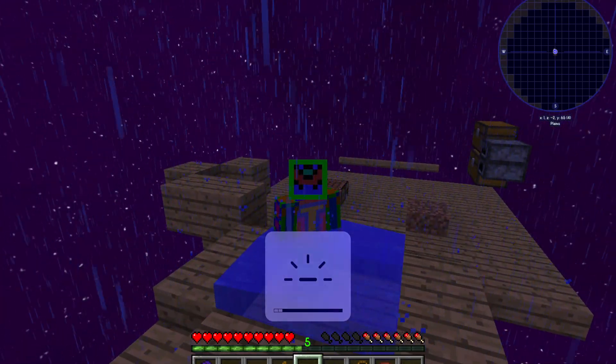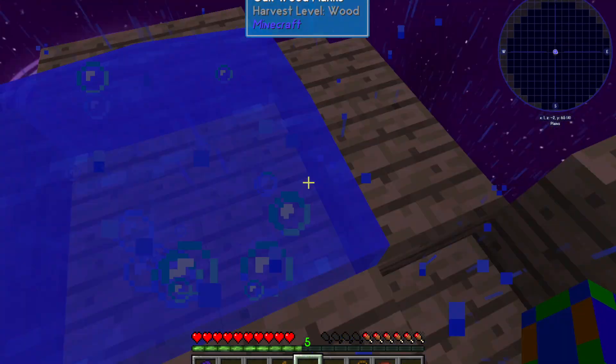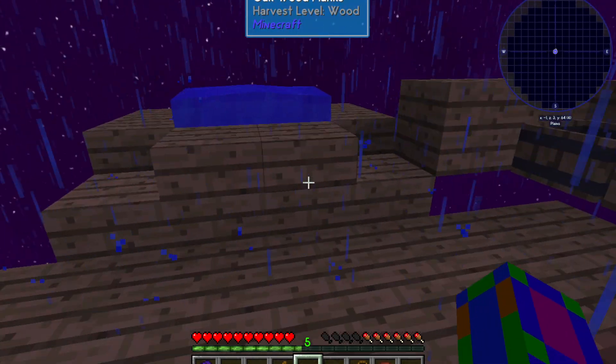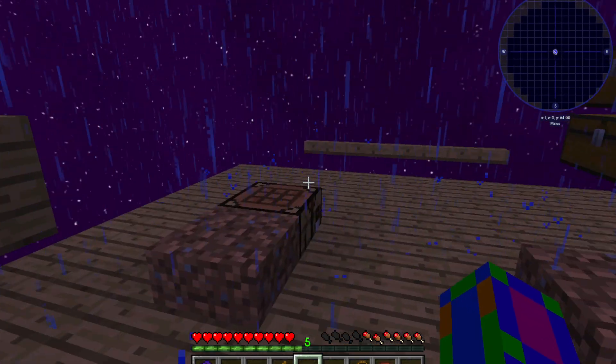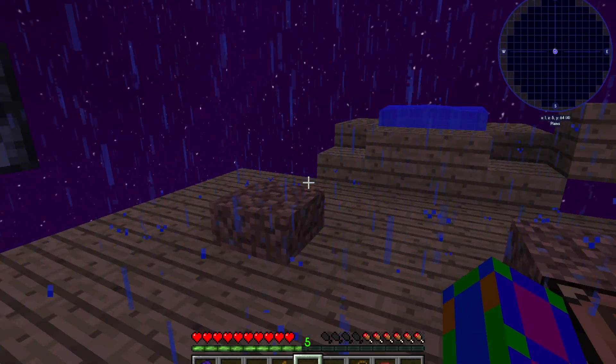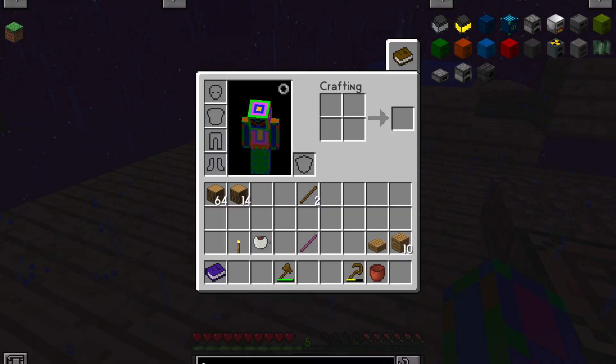This very nice jacuzzi — definitely not an infinite water source — is something we're gonna be using today, because we're gonna be getting lava and making a cobblestone generator. Yes, the cobblestone generator.